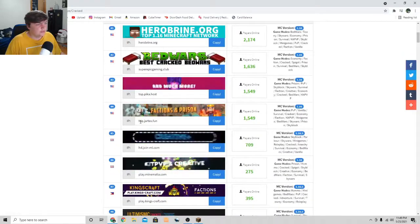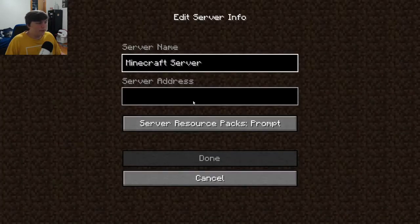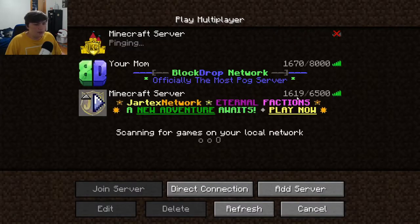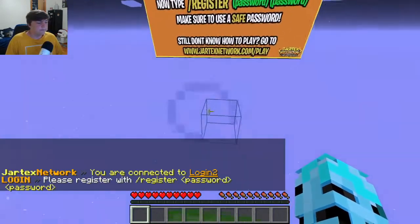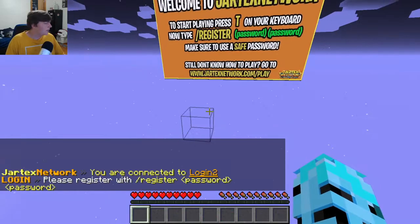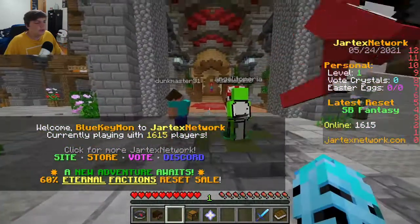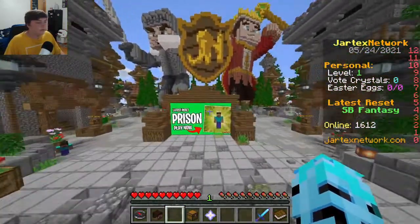Let's try out a different server. Go to this again — let's check out topjartext.fun. Copy it, go in here, Multiplayer, Add Server, then Ctrl+V. Done, and here we go — we're going into the server. It's as simple as that, it really is. I gotta register again. All right, now that we're in the game and registered, we're greeted — come on man, get out of here.